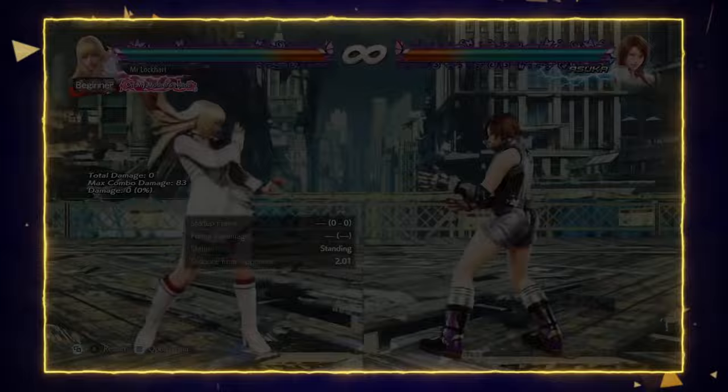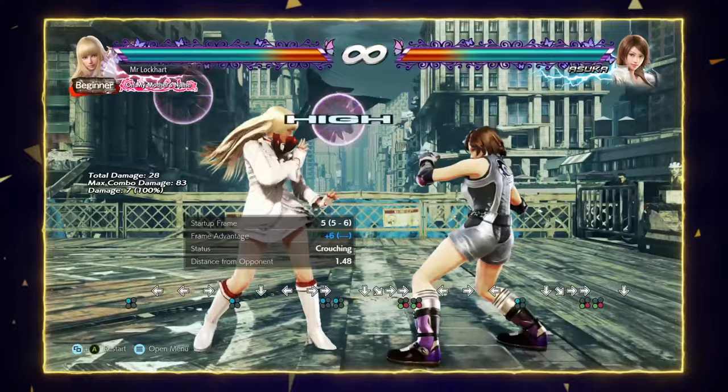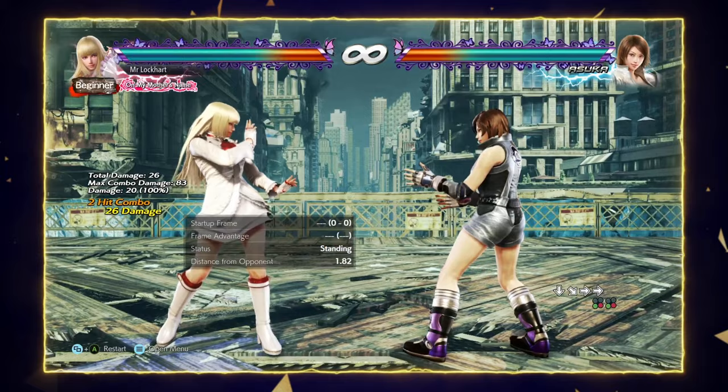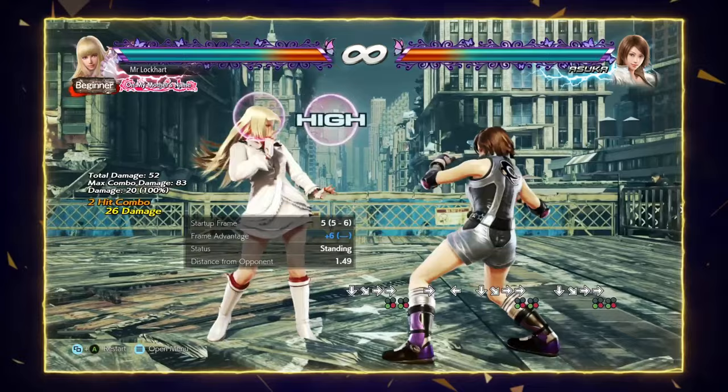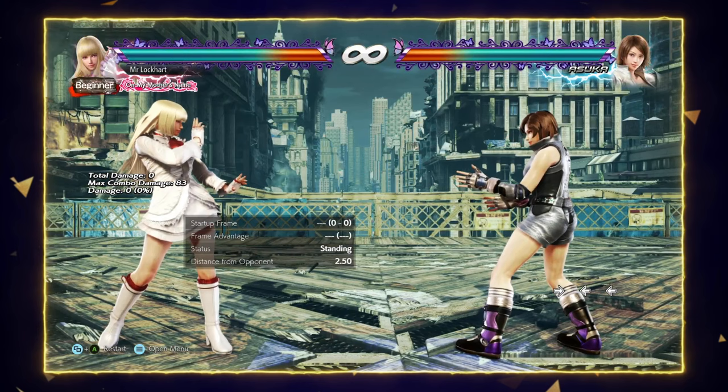For a similar reason you want to use crossover three-plus-four. Crossover 3+4 is good because it's plus six on block, on normal hit it tail-spins, and it's plus on hit as well — so that's really, really strong. You want to use this move to discourage your opponent from stepping, and when they stop stepping, this is when you can go for slower moves like down-forward down-three.